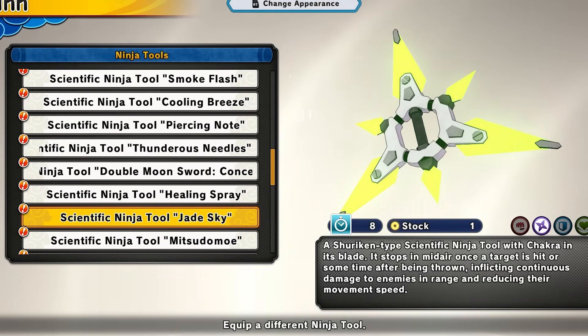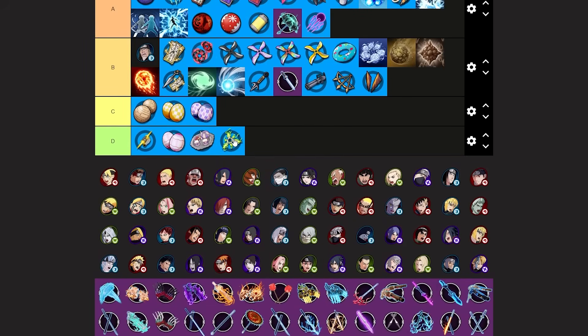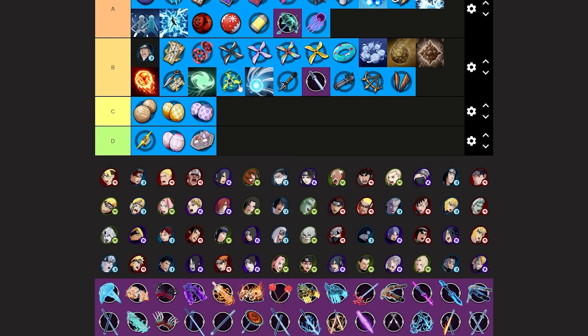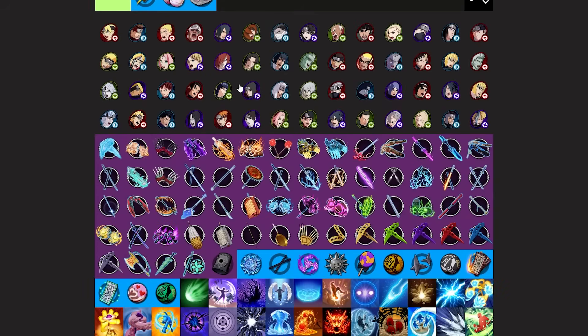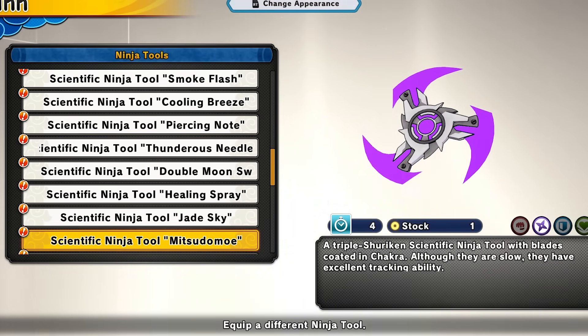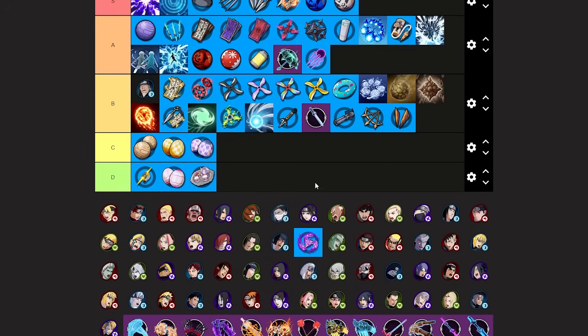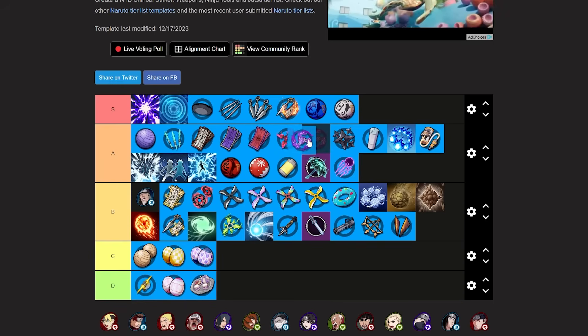Next we have the jade sky ninja tool — kind of trash not gonna lie. You basically throw a little shuriken and it just does damage around the area for very low damage. It will lower enemy speed but that's really it. The damage is the main downside. There are just way better tools. I'm putting jade sky at mid to low B tier — you really wouldn't use this. Next we have the mito dome, which I feel is a very underrated range tool nobody really talks about. You get it fast and it does good damage. I like it a lot and think it's underrated. Mito dome is going at A tier — not above crimson star but definitely a good tool.